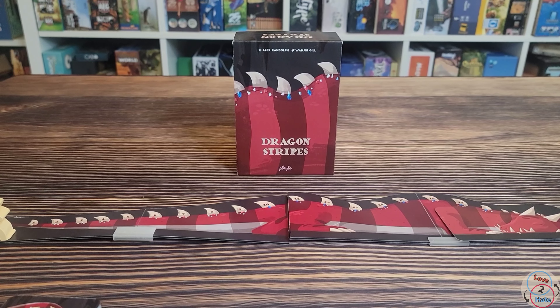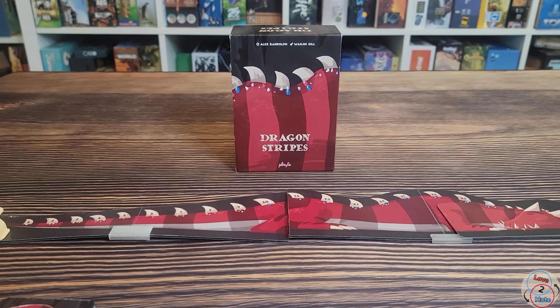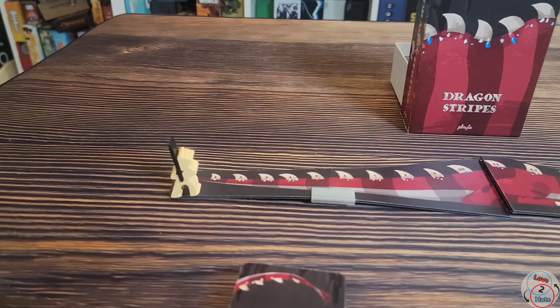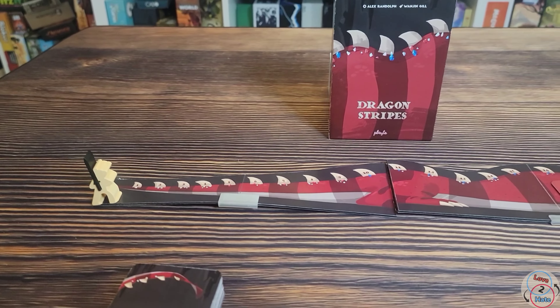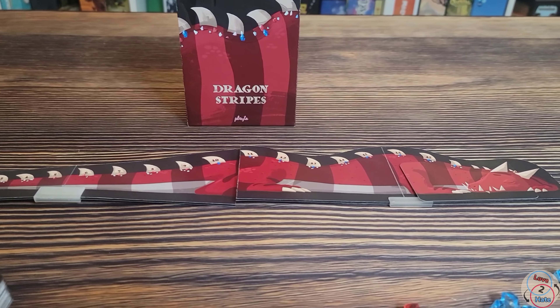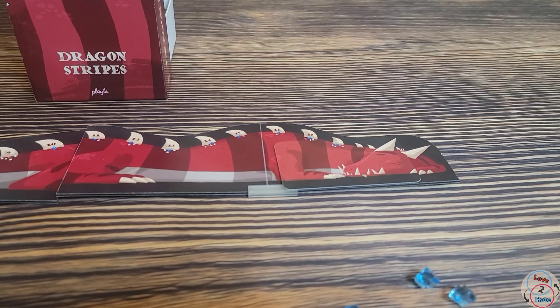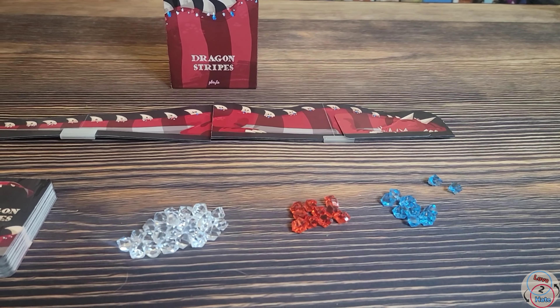All right, the first of the three games we're going to take a look at is Dragon Stripes. This is a push your luck game in which you are going to be trying to guide this little knight meeple along the long dragon tail, hopefully getting to the dragon's head. And if you do so, you will be the winner in this game. Otherwise, it's going to be whoever has the most gems.